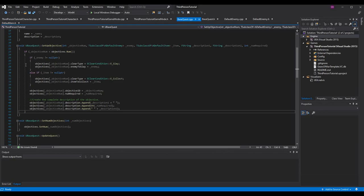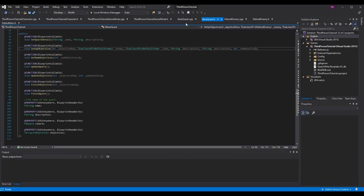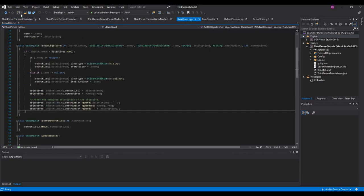Once done, set the objective id — grab the objectives array, access the objective num index, and set dot objective id equal to objective num. Then for the description, use description dot append: first description one plus a space, then append int (append integer so you don't have to cast your int to a string) with num required, then append a space and description two. That'll make the objective look really nice.